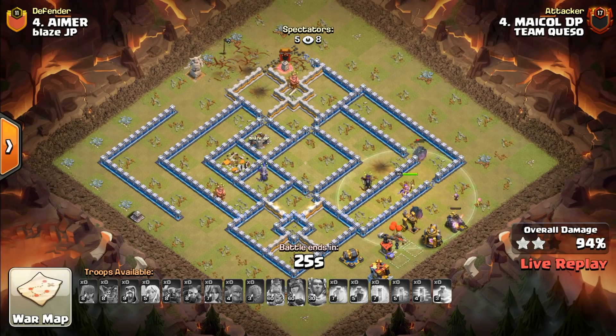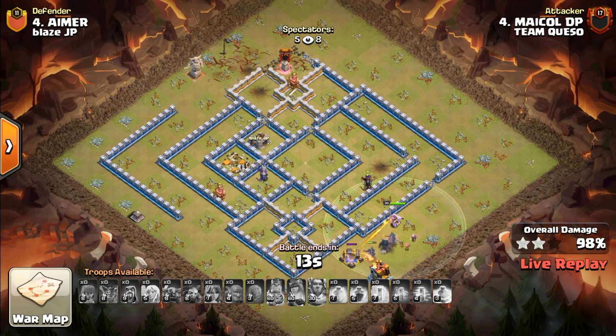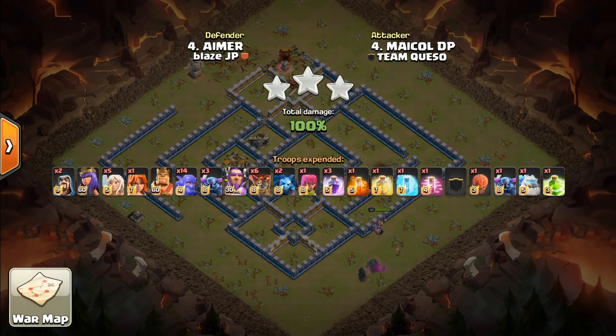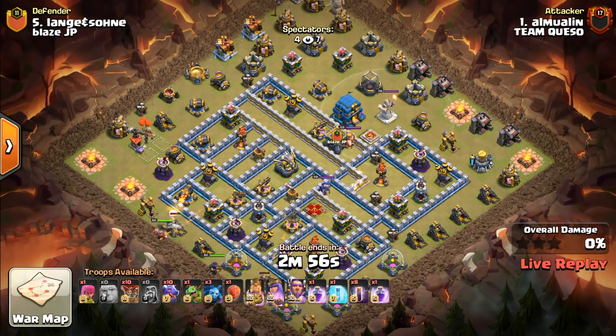This is the opening volley of pro attacks featuring Team Queso, and these guys were just absolutely dominant. Specifically Osgivim and Michael DP — those two guys' performance was incredible. They put up more triples than anybody else, and yes, we saw three-stars from all sorts of different players, but Team Queso really showed what they were made of.